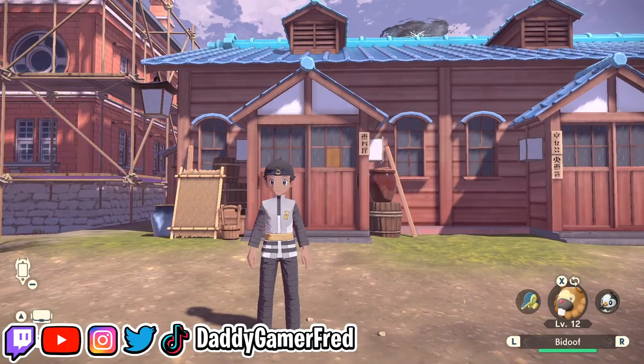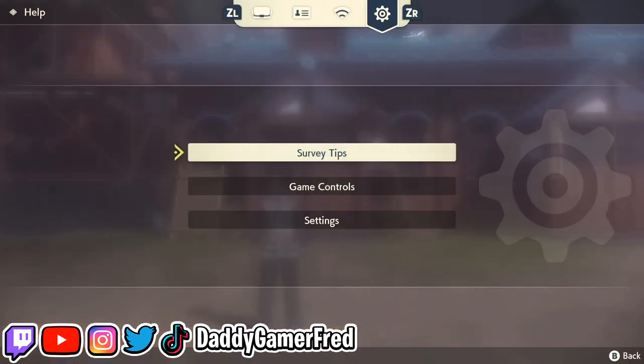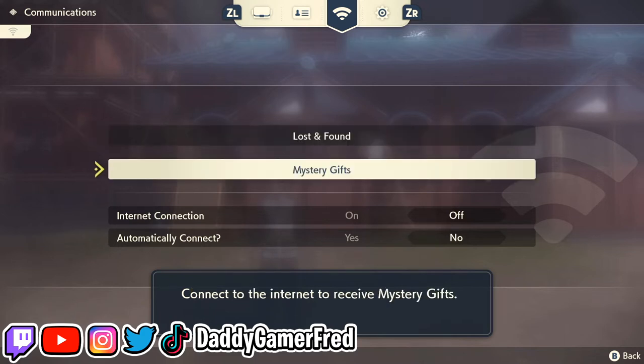In order to pull up your Mystery Gift function, all you have to do is press up on the D-pad and then go over to the communications tab, where the Wi-Fi symbol is. And under lost and found, you're going to see Mystery Gifts.